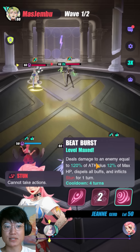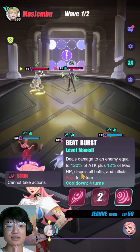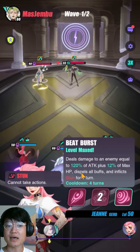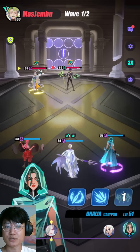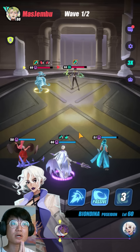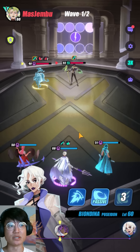Take a look at Jeanne's third skill, Beat Burst. It deals damage to one enemy equal to 120% of attack plus 12% of the target's max HP, dispels all buffs, and inflicts stun for one turn. This is perfect against Dona — if Dona already has an immunity buff and a defense buff, you're going to strip all of it and stun him, which also removes Dona's passive buff. That completely strips Dona clean, and that's where your Biondina goes. She is the only one capable of guaranteeing a one-shot on a Dona any given day.